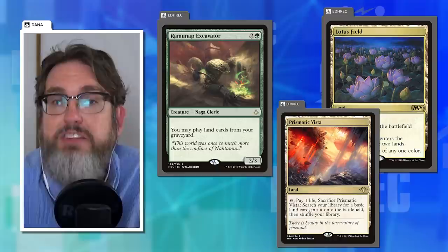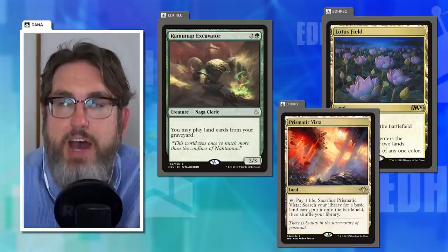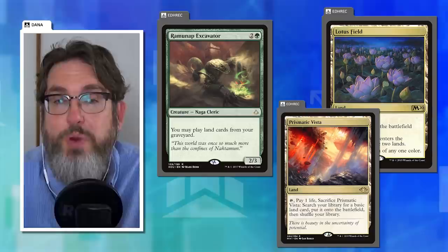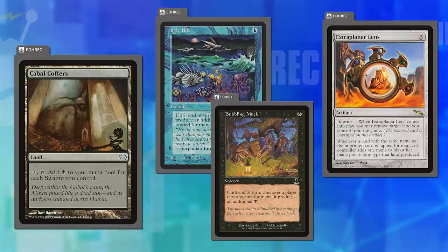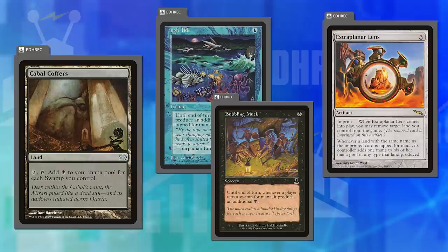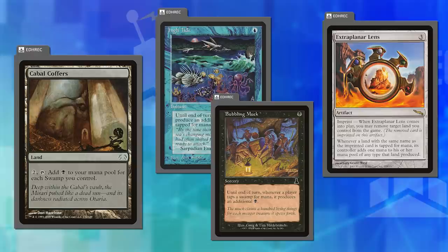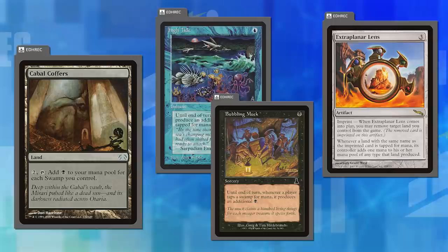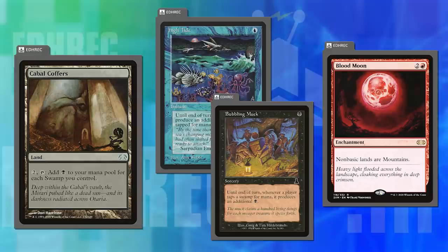There is still a tension among some monocolor decks. Finding a slot for a Boseiju in the Titania deck is something I'm interested in doing, but there is a cost there that's difficult and doesn't initially seem like it should be. For me, the downsides that come with non-basics in a two or three-color deck are easier to deal with than surrendering the power that comes with Extra Planar Lens, High Tide, Bubbling Muck, or Cabal Coffers in a monocolor deck. In a monocolor deck, the upsides of getting double mana are so powerful that I'm very cautious about how many non-basics I run.